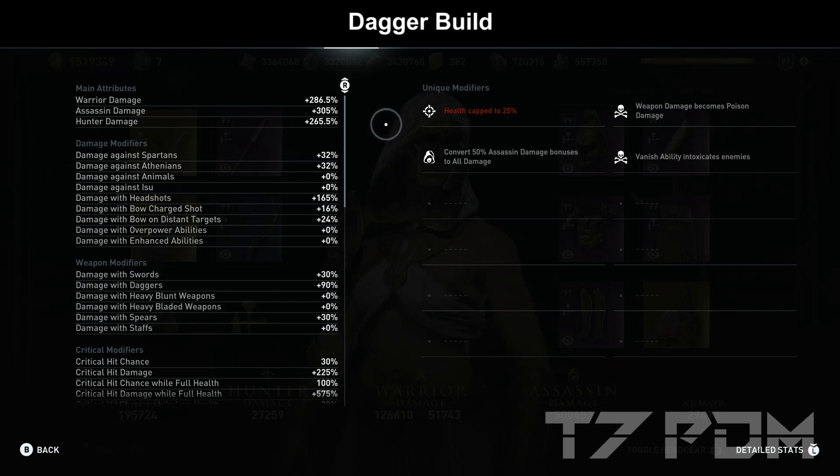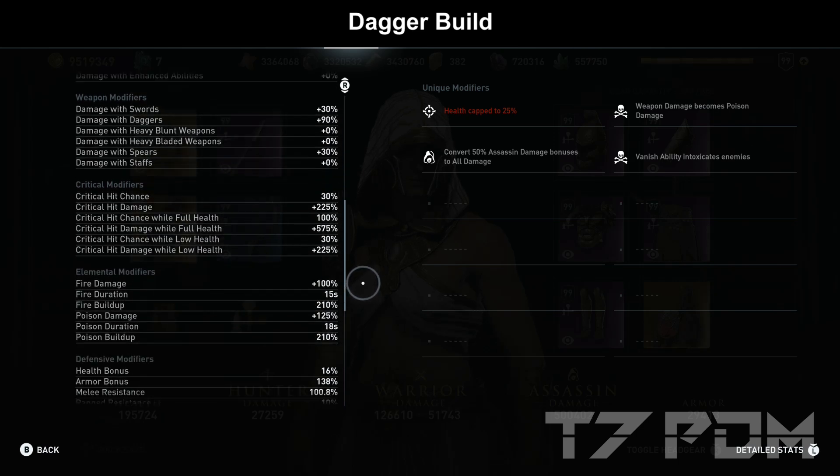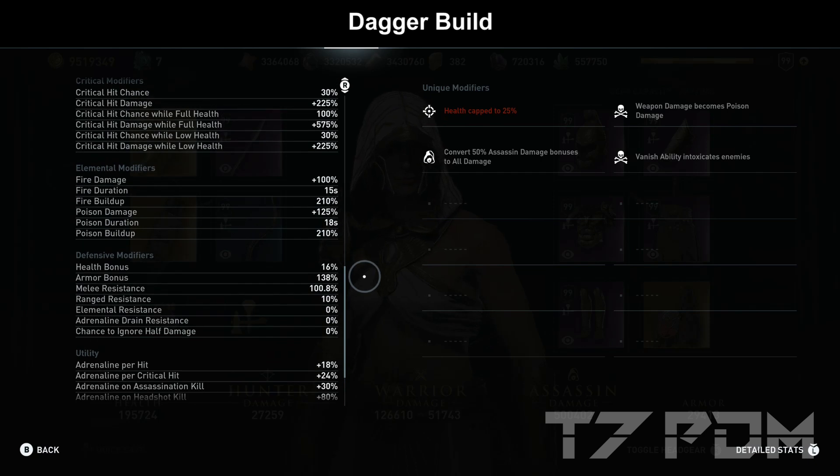In summary, we get 286% warrior damage, 305% assassin damage, 90% damage with daggers out of the 140% maximum possible, 100% crit chance at full health, 575% crit damage, 100% fire damage, and 125% poison damage — both with 210% elemental build-up from masteries and abilities only. If we hit our enemies, they are immediately burning or poisoned. Even though poison damage has a 3-second longer duration, it only deals a third of the damage over time of fire, so for damage over time, go with fire. The damage boost for melee weapons and arrows is the same for both fire and poison.